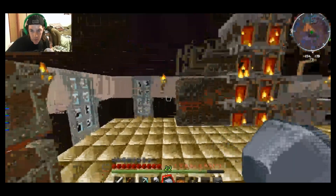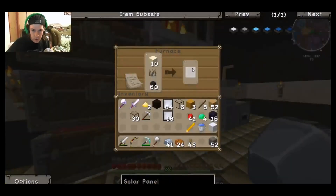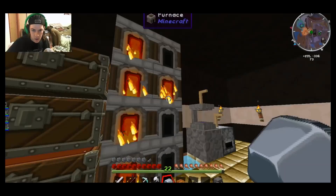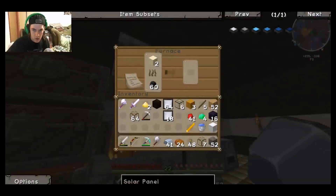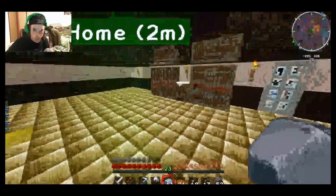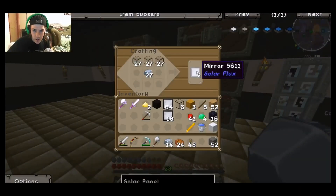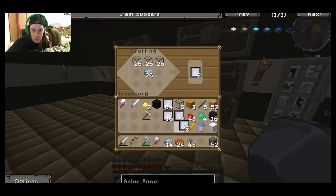We need more glass, so let's make some more. That should be good enough for now. Now we've got a total of 82, that'll make 84 - that should be good enough for now.